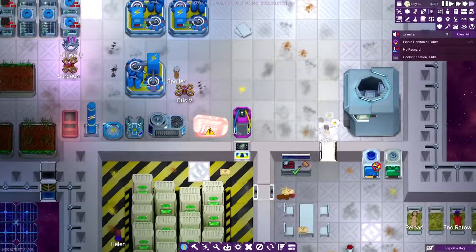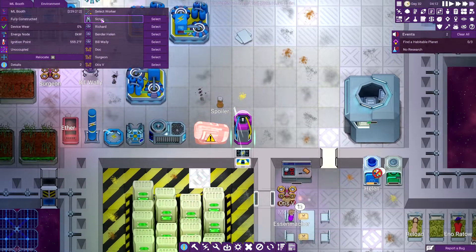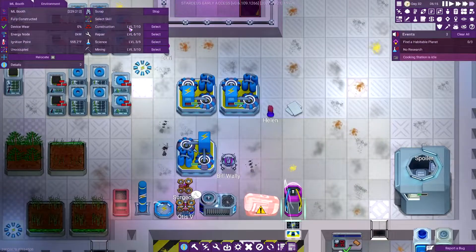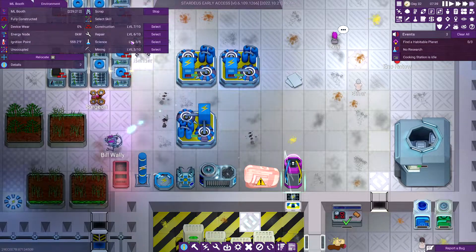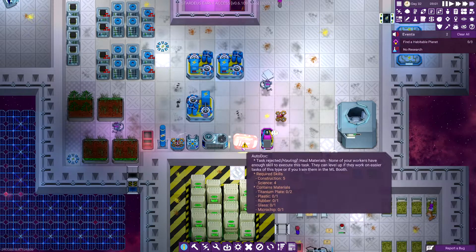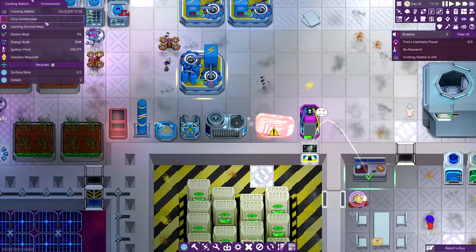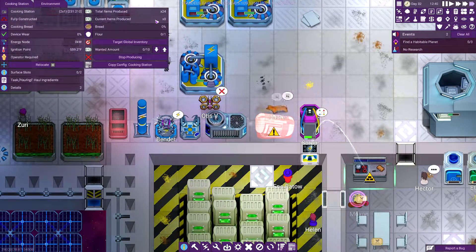The ML booth requires construction five. We're going to go to our highest level builder, which is Scrap, and have him build it. It says our construction is seven but science needs to be four — he's at level three. So we're going to go ahead and train him on science, which will allow him to eventually build the auto dock.